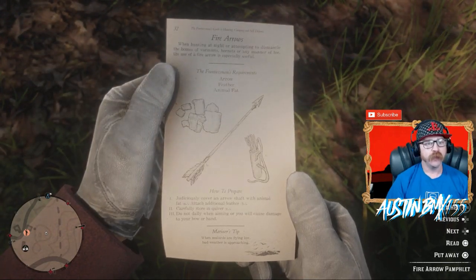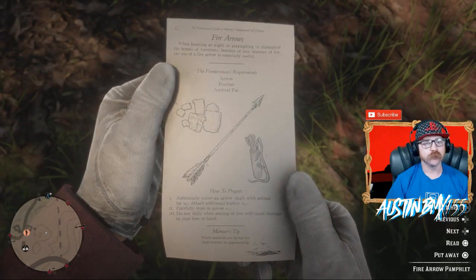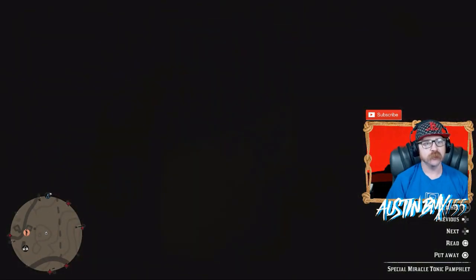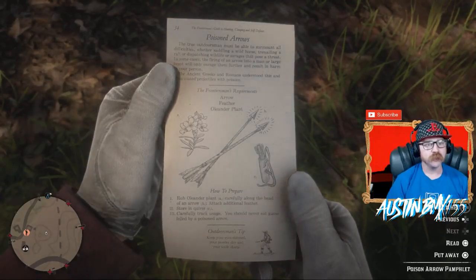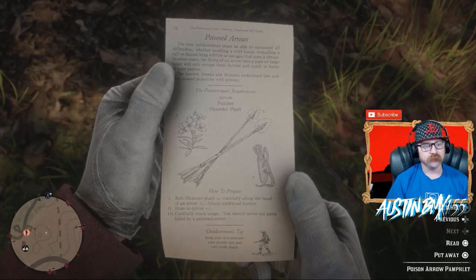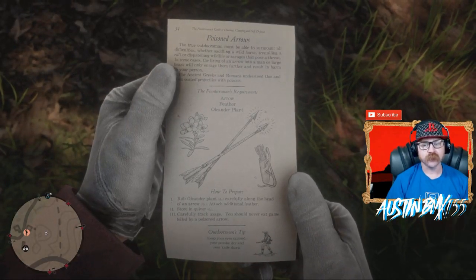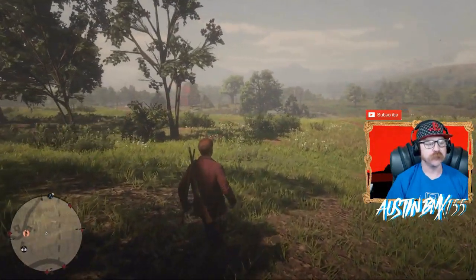So we need animal fat and feathers — we need to get some boars and some birds. Next, let's look at the Poison Arrow Pamphlet. For poison arrows we need an arrow, a feather, and Olander plant — Olander Sage. Okay, we need to go find some of that. So we're going to find this stuff real quick, head over to camp, make some of this stuff, and see how cool it is.